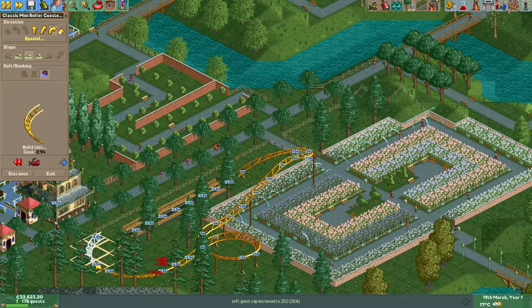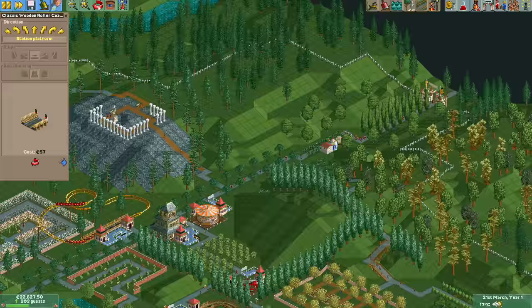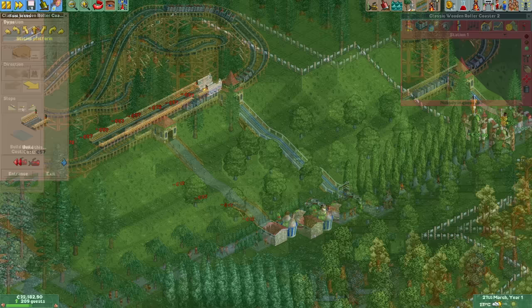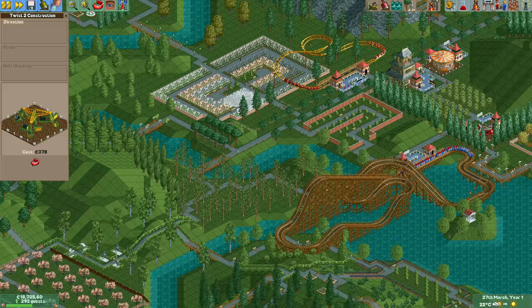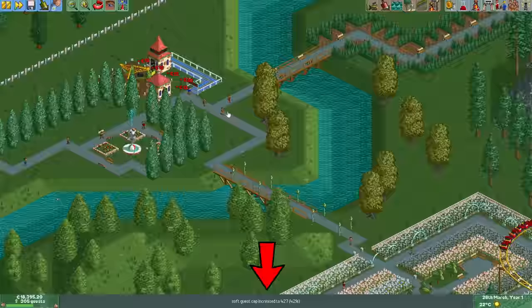It just has to be a decent coaster with decent stats. We want to make sure we get guests from the natural guest generation for as long as possible, so it's vital that we build new rides as quickly as possible. Therefore I'm going to build a second wooden coaster before building another twist somewhere else in the park. It's not even the end of March yet and we've already built three custom coasters — our current soft guest cap is 427, which is higher than the 300 guests we have in the park.